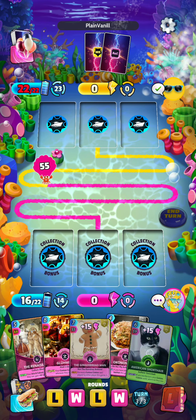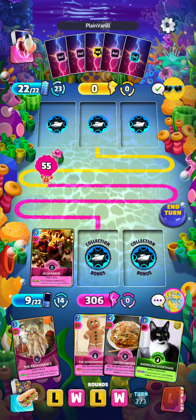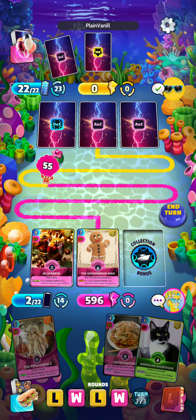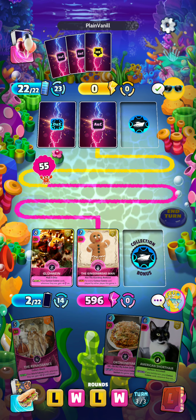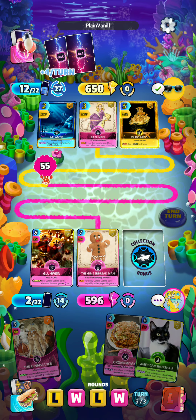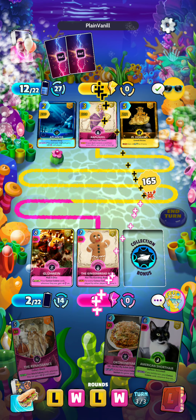Let's see if we can do it. There's our Gingerbread Man and American Shorthair — we'll get the Gelwyn out. The Gingerbread Man is 596. I think that will be enough, let's see if it is. Unfortunately, I'm only able to play the two cards, but let's see if we can pull out the victory. It's a very strong turn from the opponent — it will be close. We just about got it by one point.